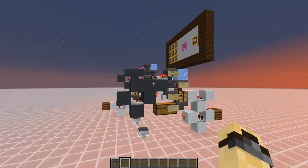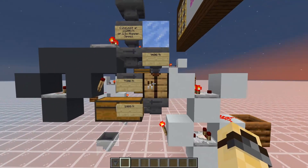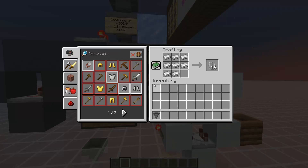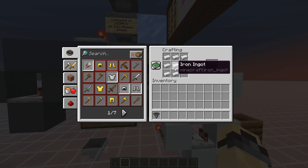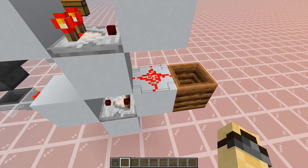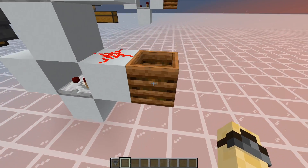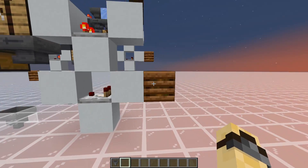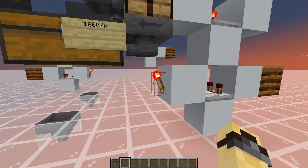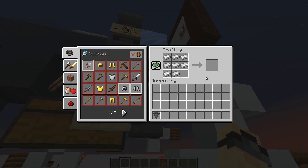Our first autocrafter is a simple block compactor. This works by keeping the output locked until the crafting table is full. Once this happens, the signal strength of this redstone dust gets bumped up to 15, overriding this comparator's reading of the empty composter. This will then force the torch to turn off, unlocking our output and pulling out our compacted item.